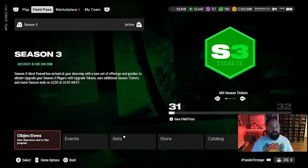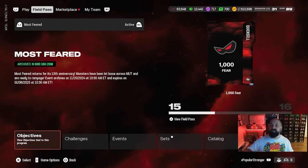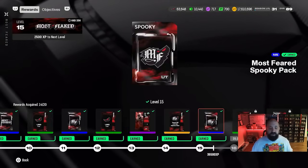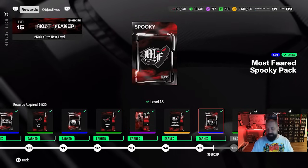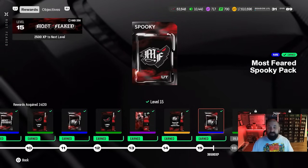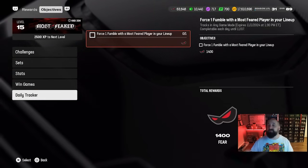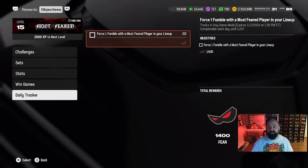You have about a week left on this event — it ends on November 7th. The final and probably most frequent place to earn fear, outside of buying and quick-selling cards, is the field pass, which has tons of fear collectibles you can quick sell. There are also daily objectives you can knock out every day that give you 1,400 fear, and those dailies continue up until November 7th.